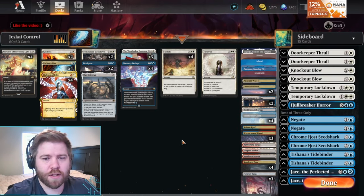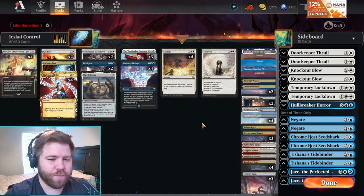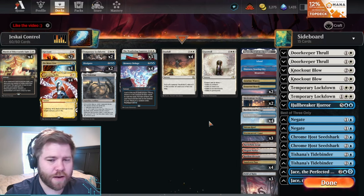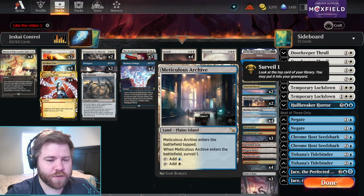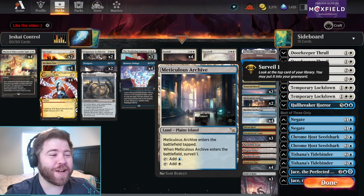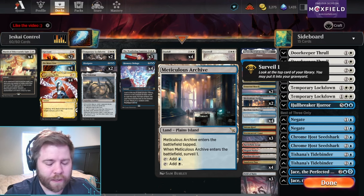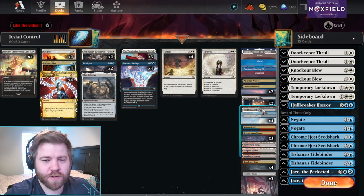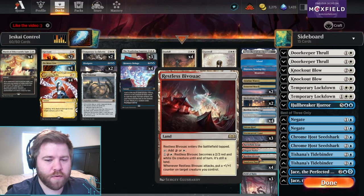Our lands: we have one Eiganjo, one Otawara, and a slew of other lands. This is definitely the farthest thing from a clean mana base, but I've been working really hard on it and I think it works really well. We have two copies of Meticulous Archive, which is a new Surveil land from Murders at Karlov Manor. We also have one Restless Anchorage and one Restless Bivouac.